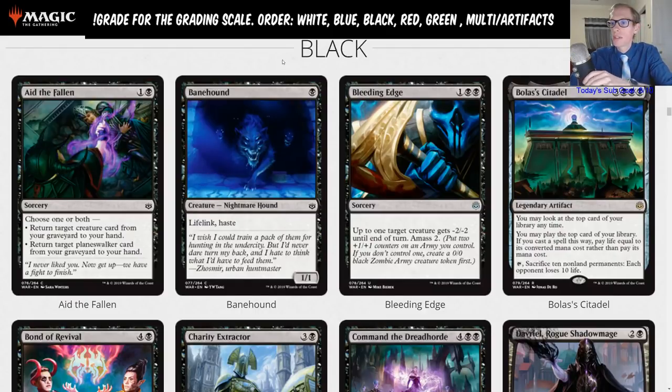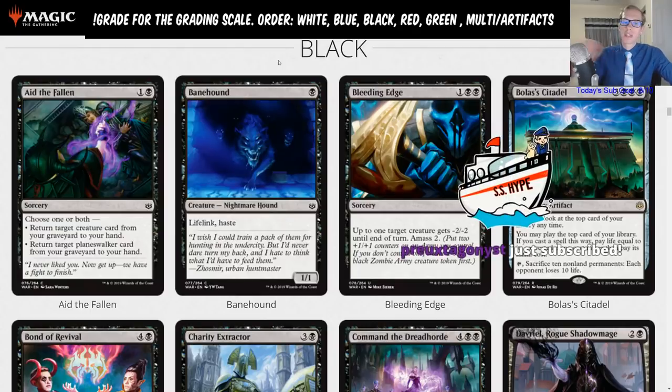Banehound: one black for a 1/1 lifelink haste. This is a weird card. Black creatures with haste? That's not very common. I can't think of any other solely black creature with haste.